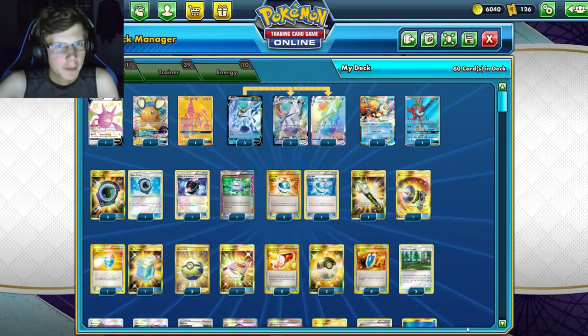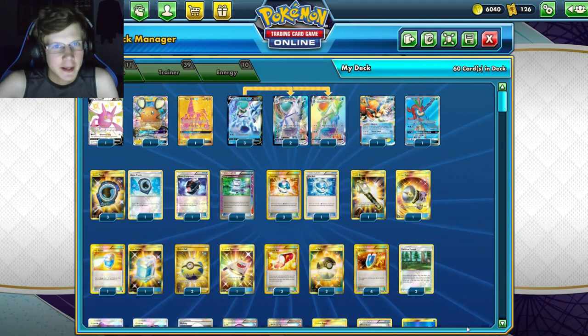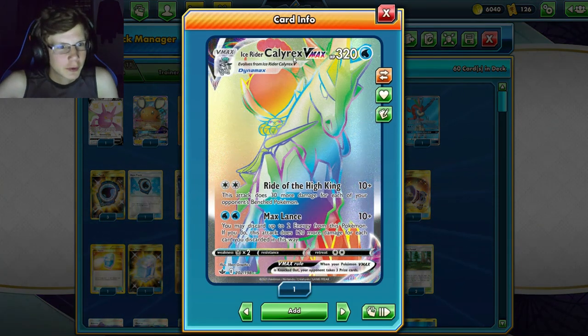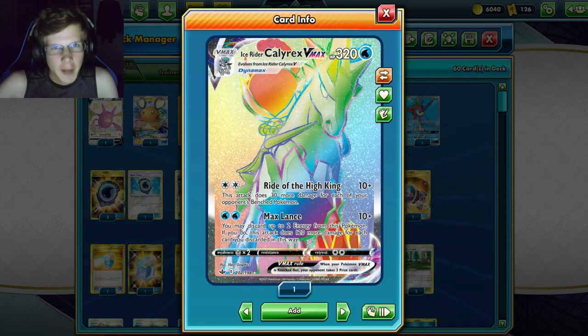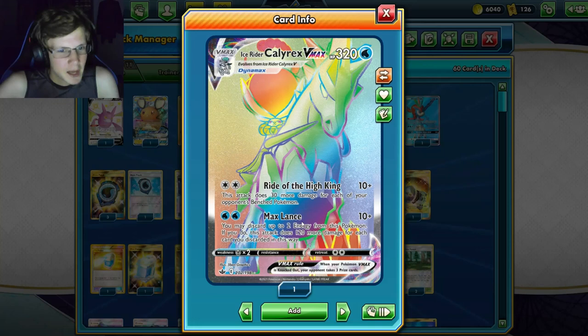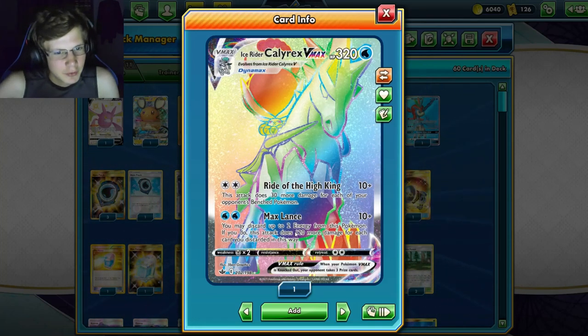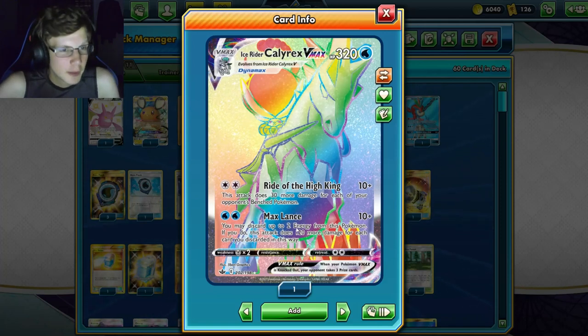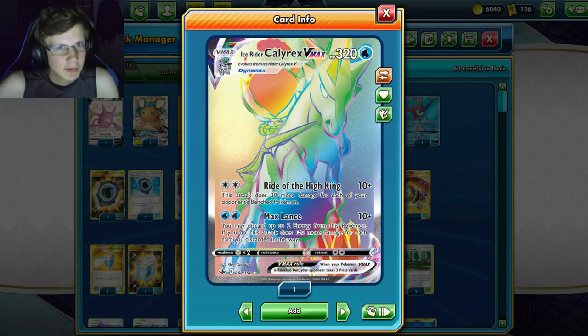What's up guys, it's your boy back with another Pokemon Expanded deck video. Today we're taking a look at Ice Rider Calyrex V-MAX. Last video I looked at Shadow Rider, and now we're covering Ice Rider V-MAX. Max Lance is our main attacker — you have to discard two energy from this Pokemon but it does 250 damage.